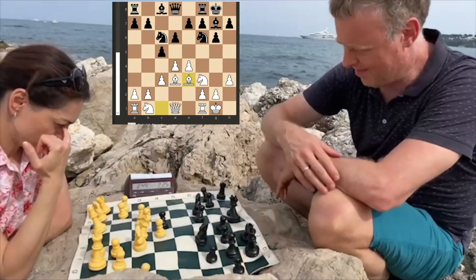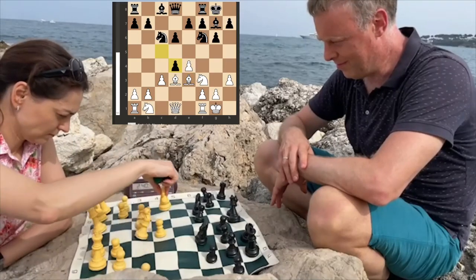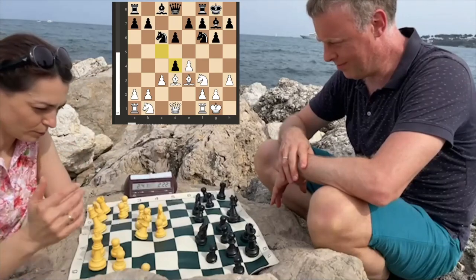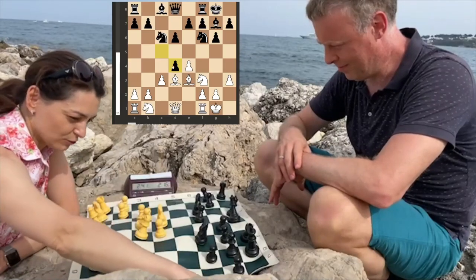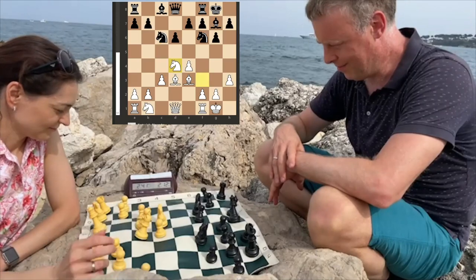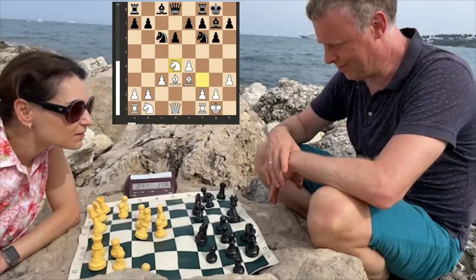Bishop to e3 probably was not the best move — rook a1 would have been more powerful. Here I took with the knight; I was afraid to take with the pawn because of knight b4, but after knight takes d4, black is doing perfectly fine.